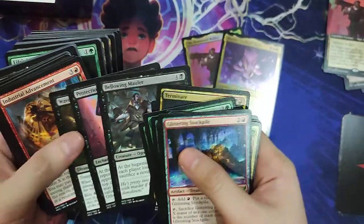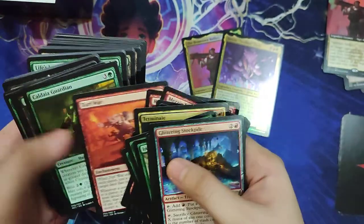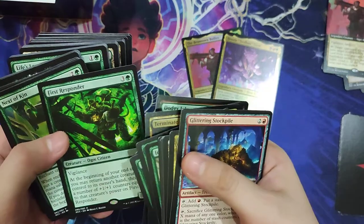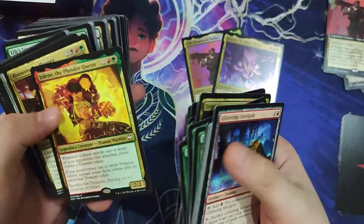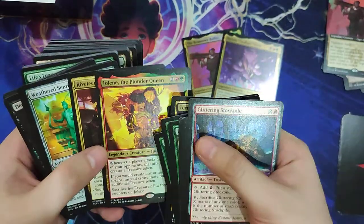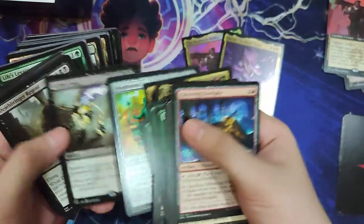So Protection Racket — these are the new cards from the set — Maestros Mugger, Reign of Riches, Turf War, Caldaia Guardian, Dodgy Jalopy, First Responder, and Kin Tree Invocation. Jolene, the Plunder Queen, which I think many people have decided to build around. Riveteers Confluence, one of the confluences — one for each deck.